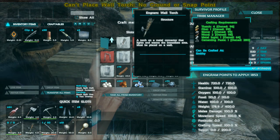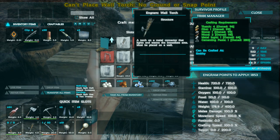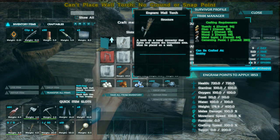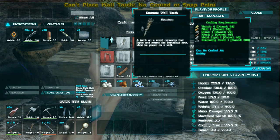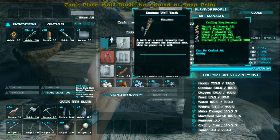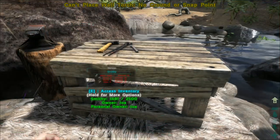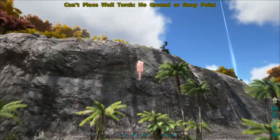Next up is the wall mountable torch. You can now mount torches on walls, so you don't have to have a standing torch in the way of your floor all the time, and you don't have to carry a torch in your hand. This thing is quite cheap — it requires four thatch, one flint, one stone, two wood, one metal ingot, and one cementing paste. That's relatively cheap for a torch that isn't going to get in your way and will always provide light.